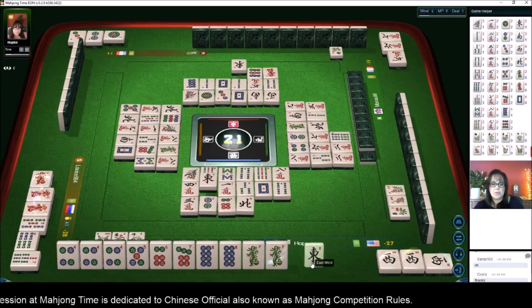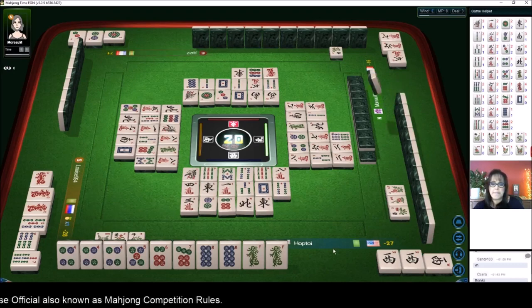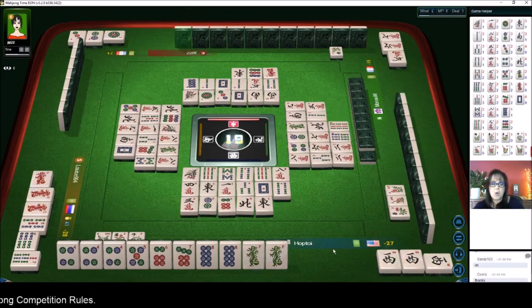White dragon — east wind. There were two out but someone could always be waiting on a pair. Nine bamboos. Two bamboos — there's one eight dot out, it's in the wall.